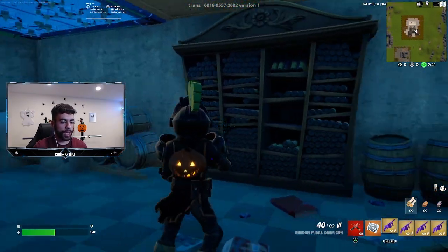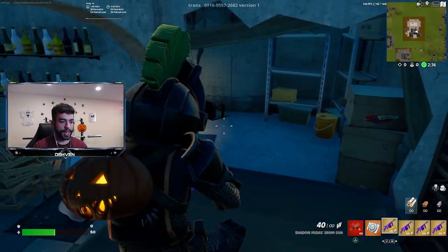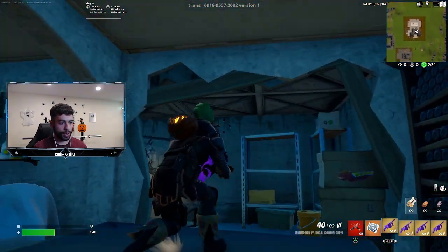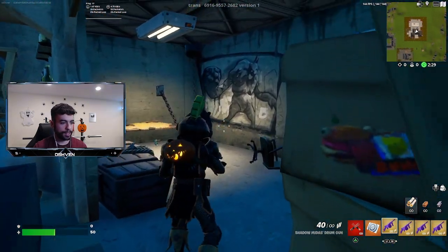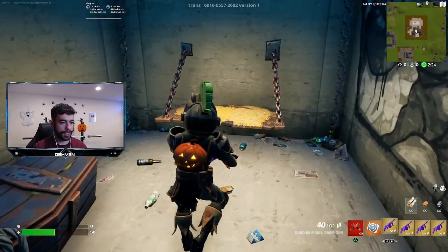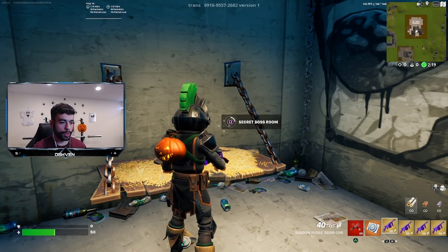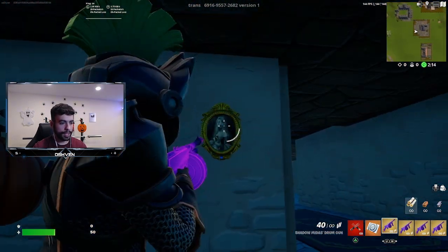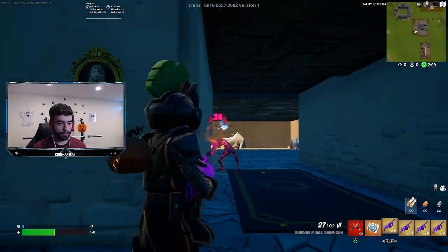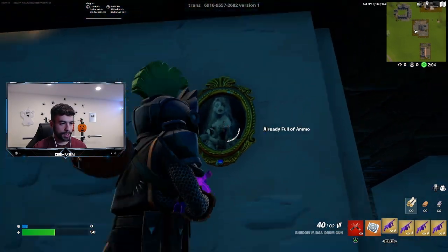We are now in the basement, inside of the dungeon. We've got this knocked-over shelf right here, so all we gotta do is go through this way. As you can also see, we have a creepy painting right here on the wall. In the dungeon, we basically just want to go right here and we can find the secret boss room. We are in the secret boss room and there are some more zombies down here, plus more creepy paintings around.